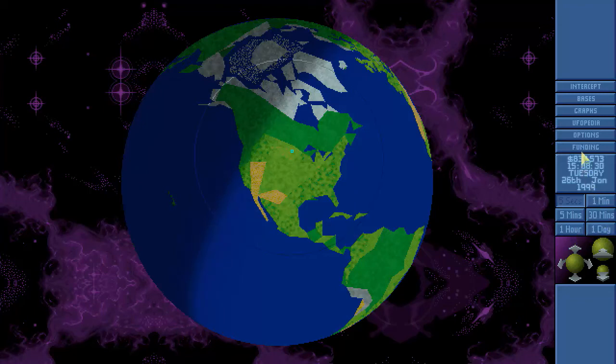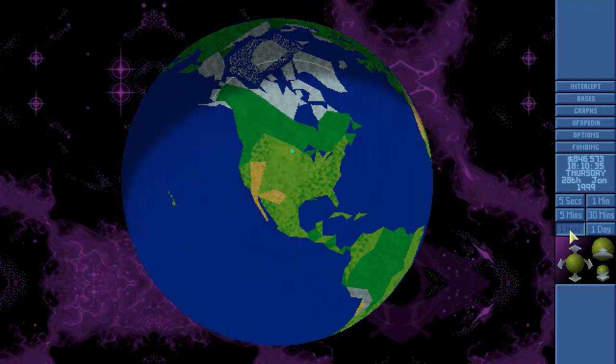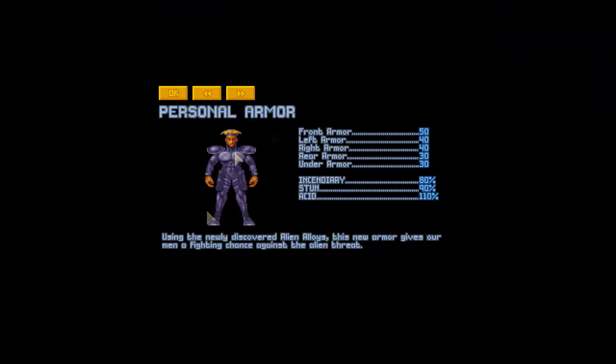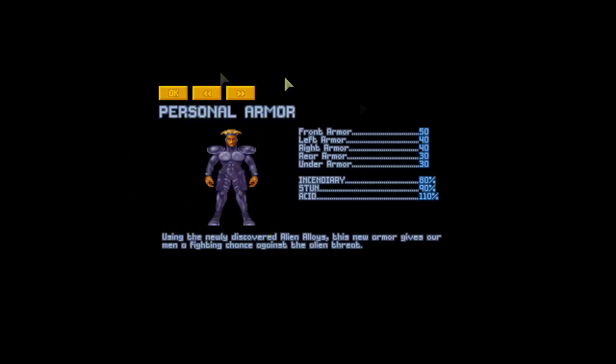Getting up to the 26th, nothing major to do. Fast-forwarding — money ticking up: 834, 846, 858 — making positive money! Personal Armor research complete on the 35th of January. The basic personal armor: front armor 50, left and right armor 40, rear armor 30, under armor 30. Compared to the regular combat suit which is like 15 and 10 — basically a paper suit — the personal armor is a significant upgrade.